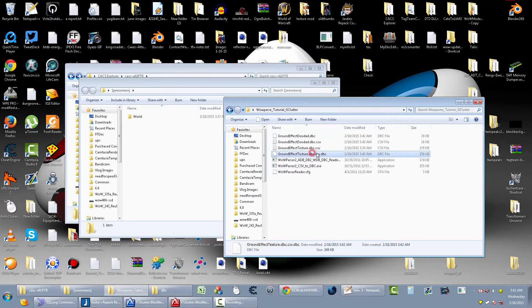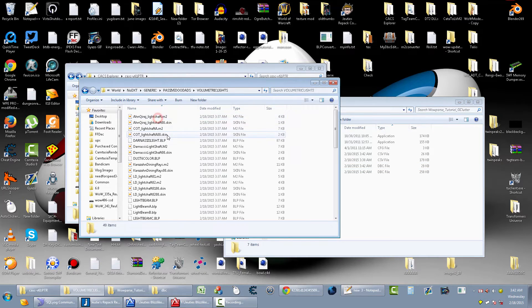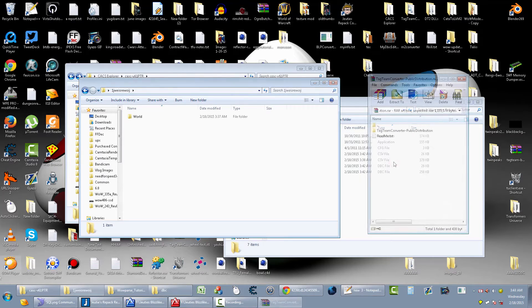Now just convert those back into DBC files and we're good. These are the ones that go into the patch to tell the client that there's more ground clutter stuff. Next thing you gotta do is convert all the M2 files to work with Wrath of the Lich King. Go into the folder where you extracted them and use my old converter tool I gave out long ago.